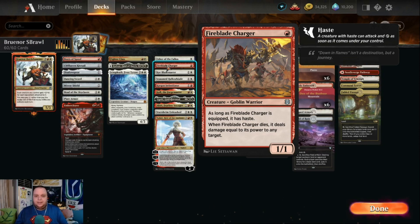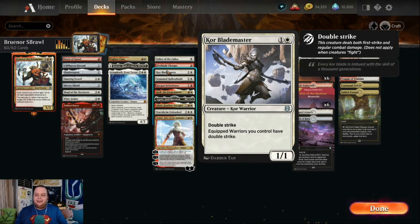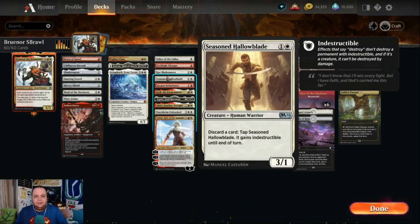Codespell Cleric — actually, Core Blademaster is one of the MVPs of the deck. Two mana, 1/1 with double strike, and equipped warriors you control have double strike. Since a lot of our creatures are warriors and getting them equipped is the name of the game, this card can really show its worth. Seasoned Hallowblade is two mana, a 3/1 — discard a card and tap it to gain indestructible until end of turn.